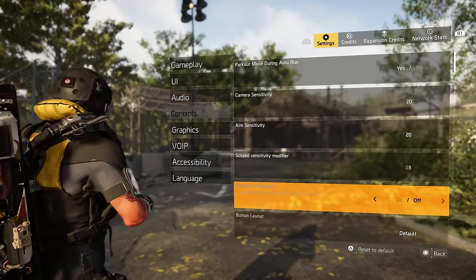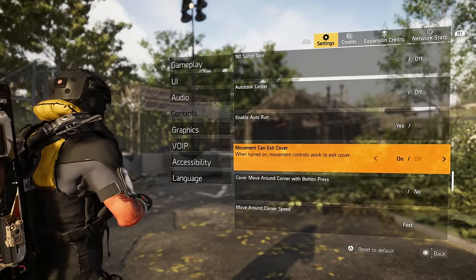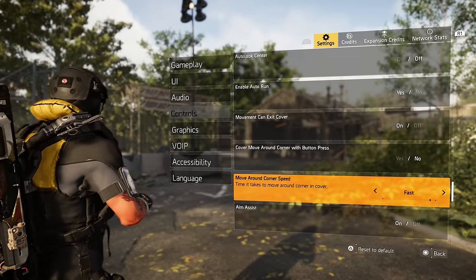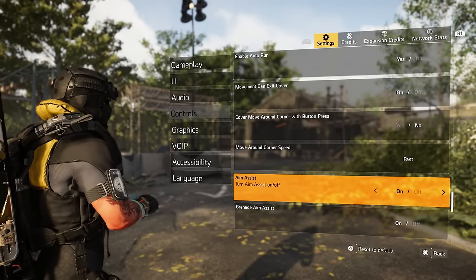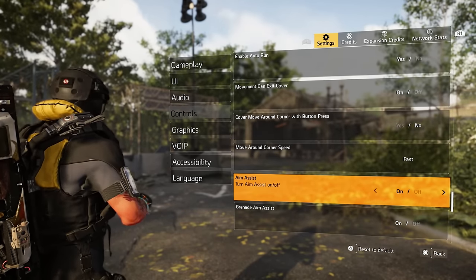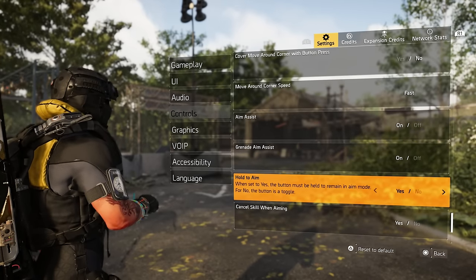Typically I've seen most people have it as default, which is off — set to no. Move around corner speed — I have mine on fast; you can do slow or fast. Aim assist — on or off — I'll let you guys decide, that's personal preference. Some people think they aim better without it because they feel like the aim assist is kind of janky.